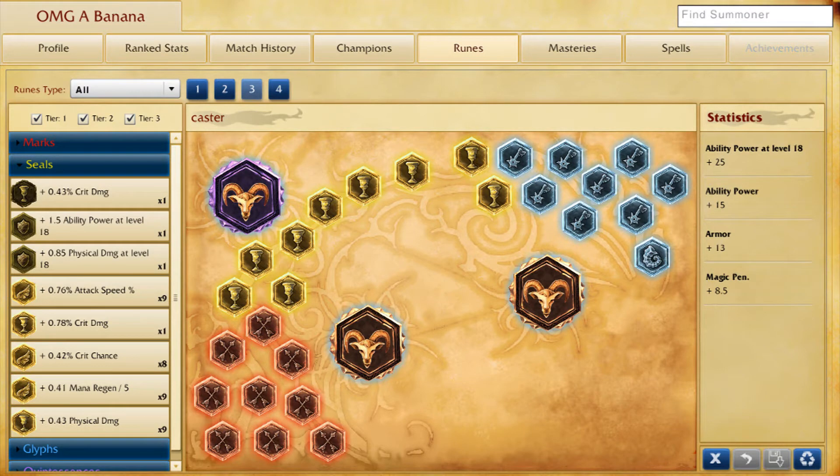For runes I go pretty much my standard caster rune page, except for the yellows — instead of mana per five, I go flat armor. Some people say health per level, but I like flat armor because at level one, if you're mid against Caitlyn for example, the armor really gives you a better chance. Reds are magic penetration, quintessences are flat AP, and blues are AP per level.